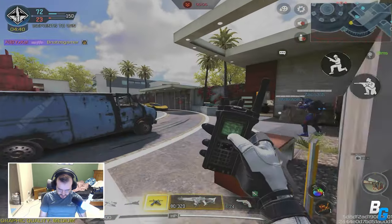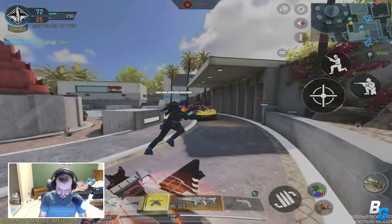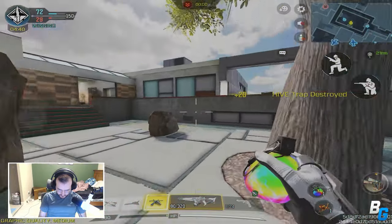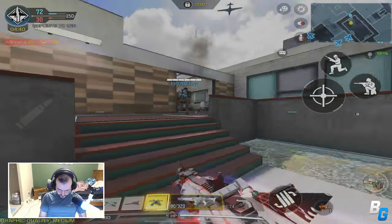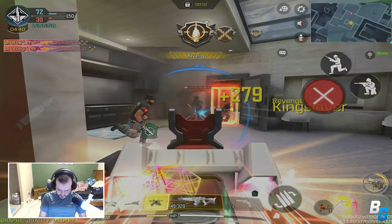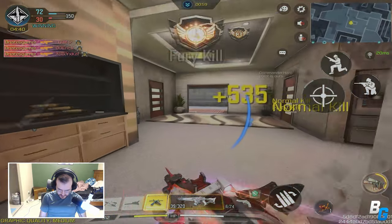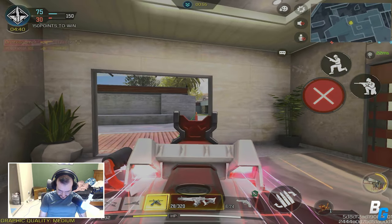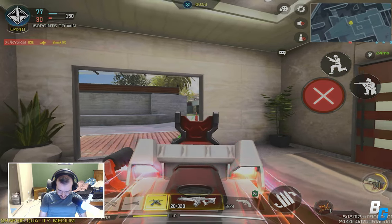All right, I'm just gonna call this. There's two there — one in green room, two actually, three. There goes the whole team. Enemy shock RC is coming. That's wild.